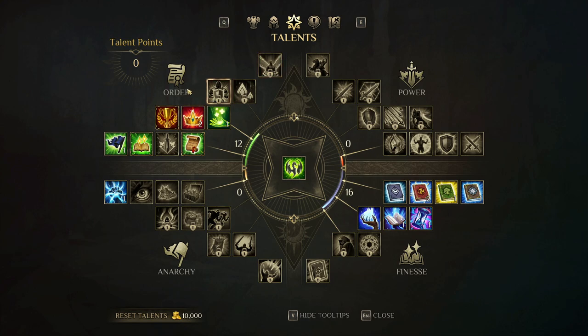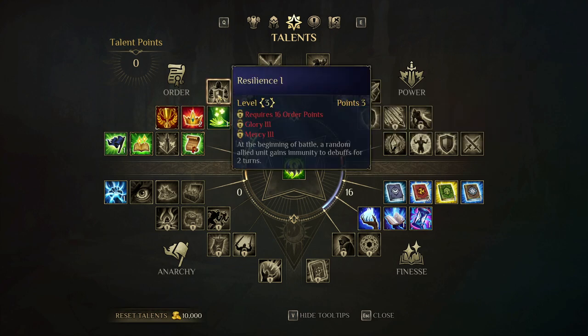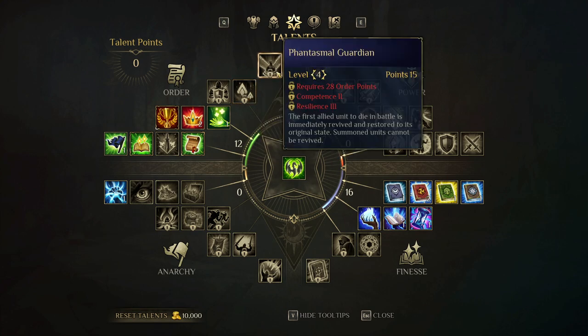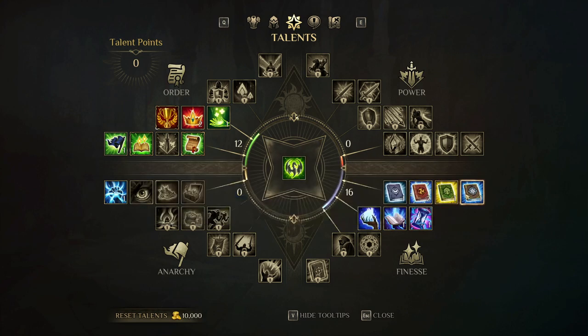Order is more about morale — increasing the morale of certain units in the army. It also gives things like hero experience, leadership, increased healing, random buffs to your units, and increased duration of buffs generated by allied unit skills. Finesse is more about leveling up your spells and spell schools. There are four types of spell schools: Magic of Death and Darkness, Magic of Air and Fire, Magic of Life and Light, and Magic of Earth and Ice. Finesse also increases arcane knowledge, reduces mana costs for upgrading, and boosts damage-over-time spells.